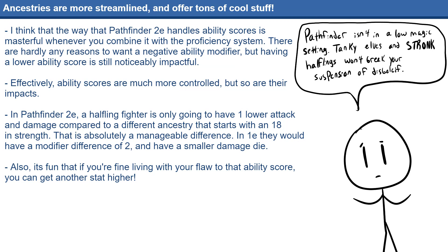Compare this to Pathfinder 1E, where if they don't cancel out that Strength flaw, it would be a difference of four, which is substantially more impactful. Due to how 2E is balanced, that difference of one in the modifier between different Ancestries doing the exact same thing is going to be impactful, but is not going to be crippling.